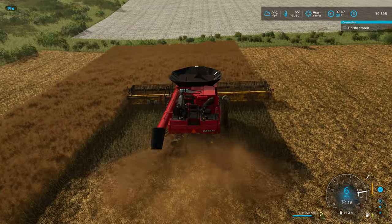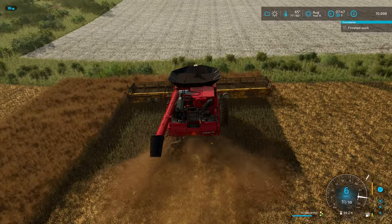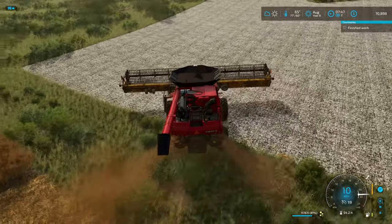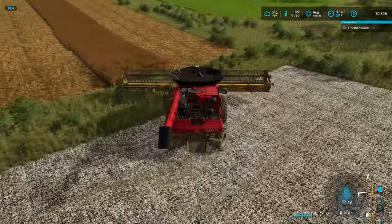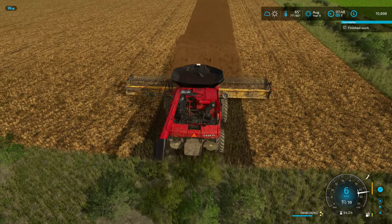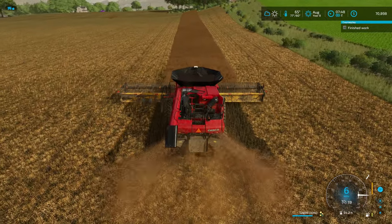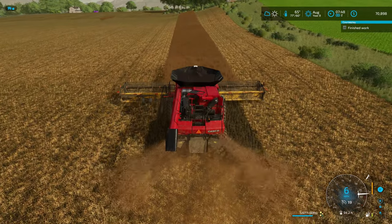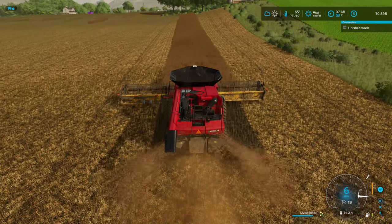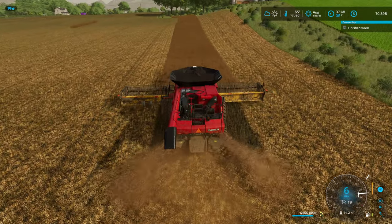I've collected on the contract for field number 30 that Franco has finished. While I was doing that, I spotted another plowing contract — field number 42 for about $20,000. Since I don't need the Landini for anything today and we're trying to get up to $150,000 to buy the next production building, I'll send a worker down there and start plowing. That'll probably be my last plowing contract, getting us near $90,000.